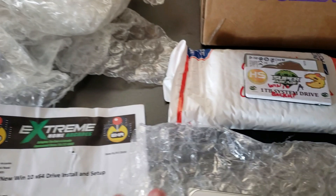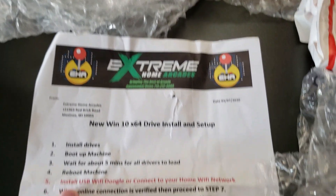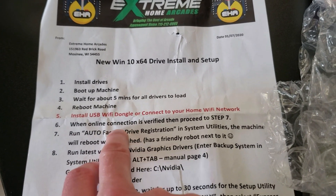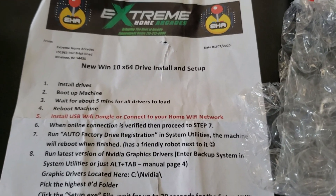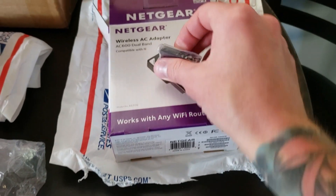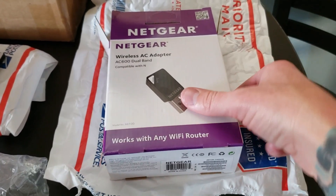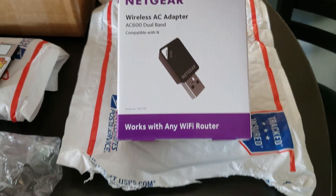One other quick thing — step number five on the instruction list says: install USB Wi-Fi dongle or connect to your home Wi-Fi network. These are basically desktop computer hardware inside, and they don't have the ability to get on wireless internet unless you plug in directly with a Cat5 cable, or you buy one of these — a Netgear Wireless AC dual-band adapter, which I picked up at Walmart for about 30 to 32 bucks.